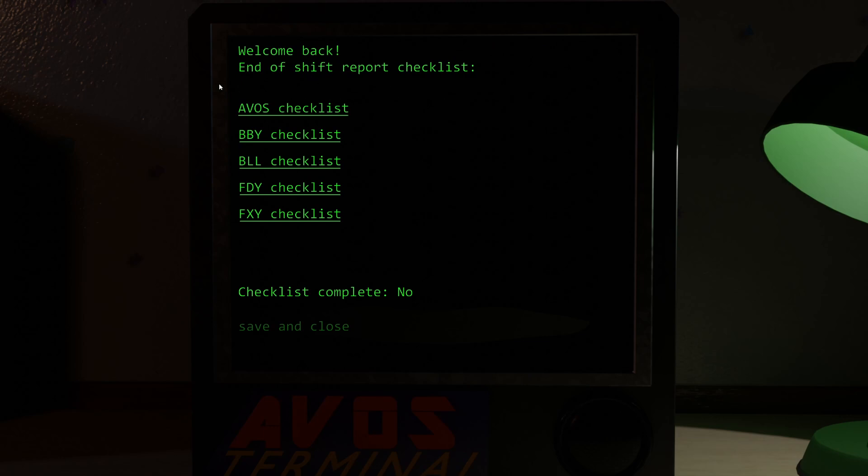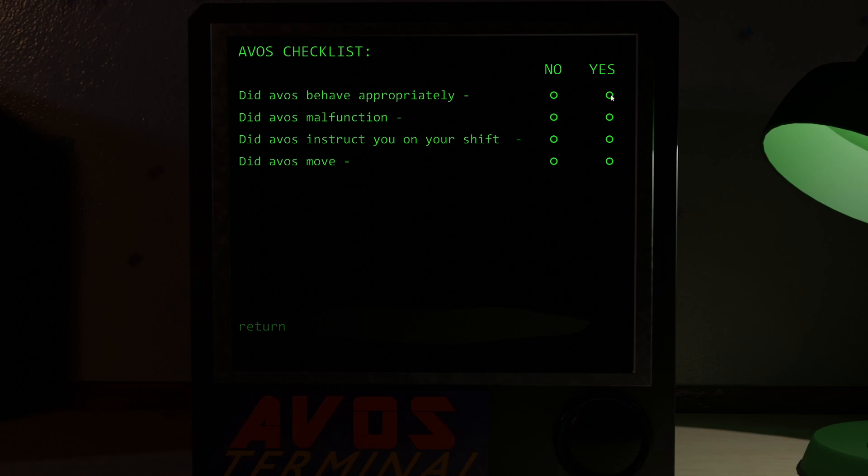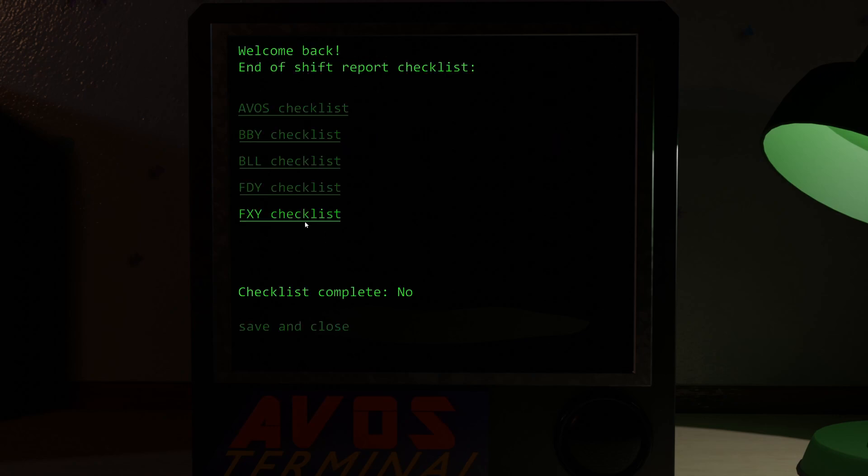Welcome back. End of shift. Oh, I do have to do the end of shift report. AVOS checklist — did the AVOS perform appropriately? Did the AVOS malfunction? Did the AVOS instruct you on your shift? Did the AVOS move? Baby didn't move, Ballora didn't move, Freddy didn't move. Down the board. That was an easy report. Dust off the hands. We're already on night two. That was easy. We could fly through this game.